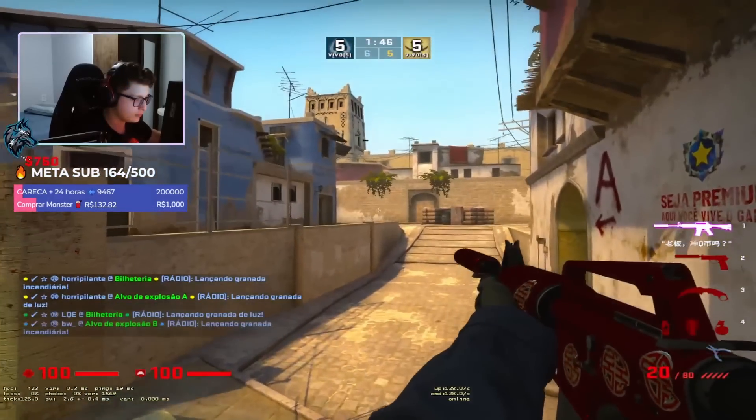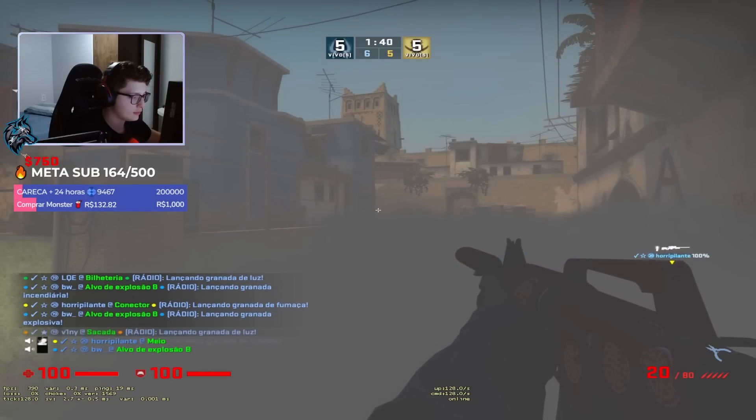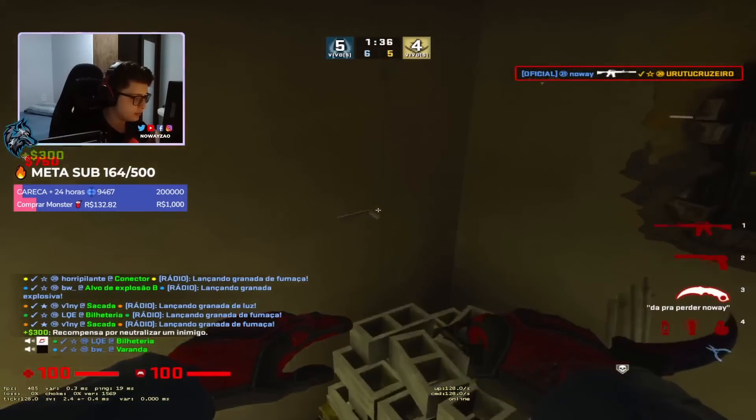You're going to jump out and get on top of this half wall where you have a one-way for top mid as well as a one-way for underpass, which we see No Way get the frag from, and then he jumps back up into ladder room.